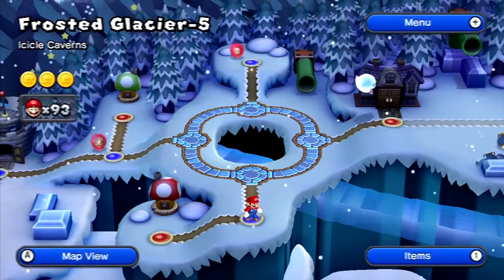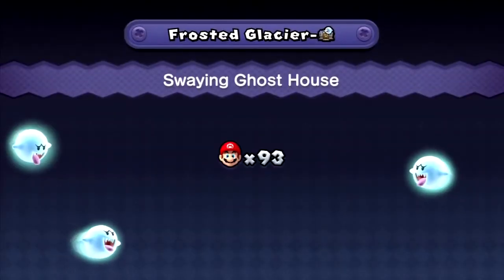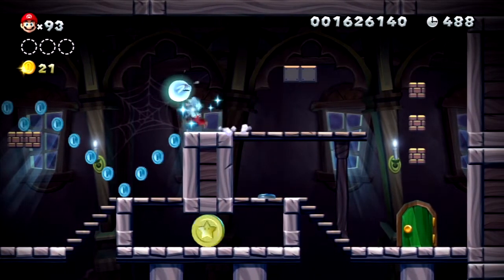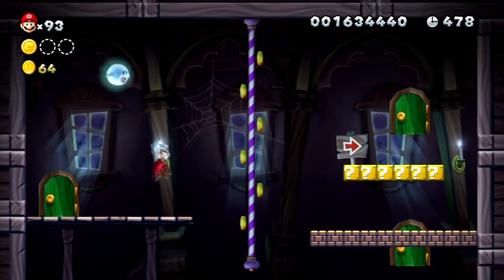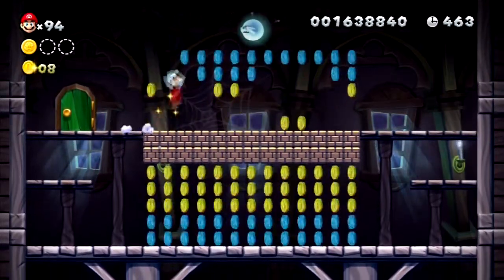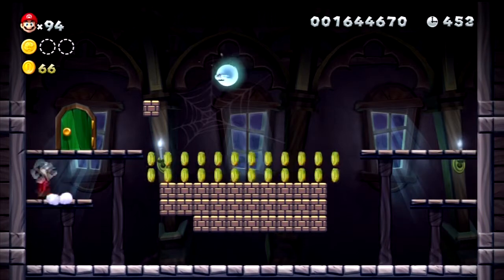We're back - this is Part 2 of Frosted Glacier and we are now tackling the Ghost House. This one's a swaying Ghost House - it's going to be moving one direction then another. I have to make sure to get the first Star Coin because I need that. And what do you know, I got it. That was actually pretty easy. I really do make it look ridiculously easy.